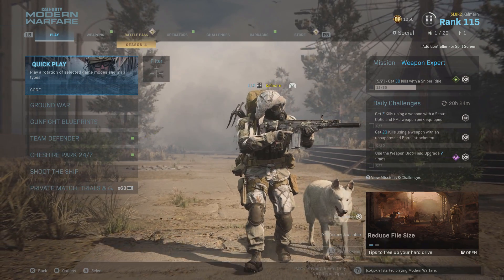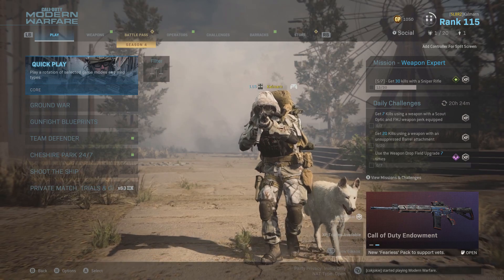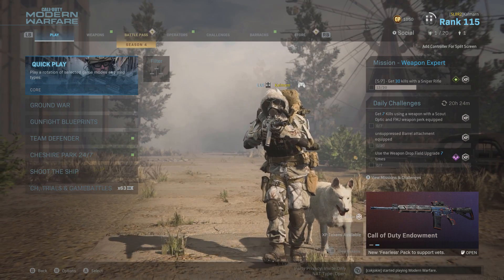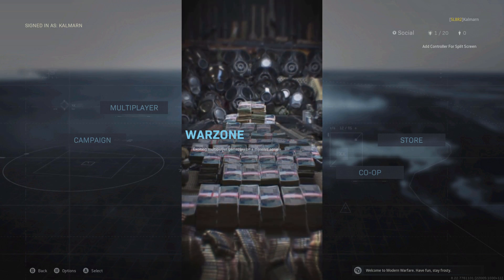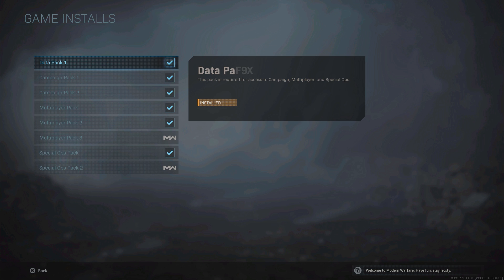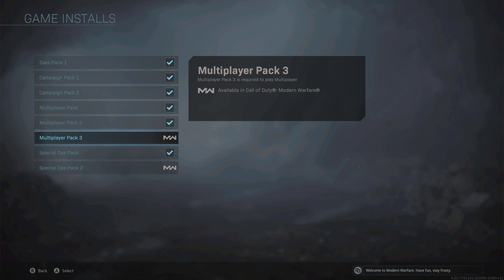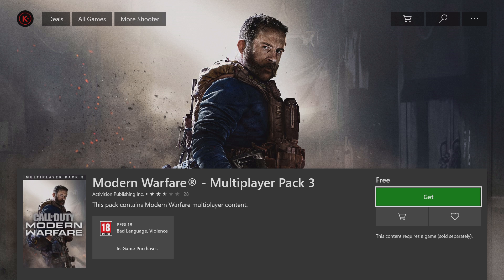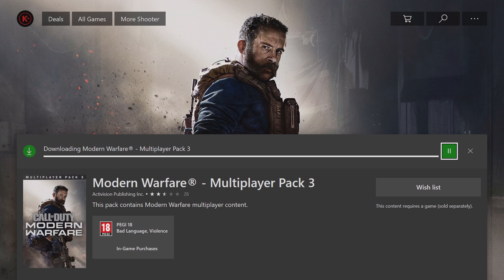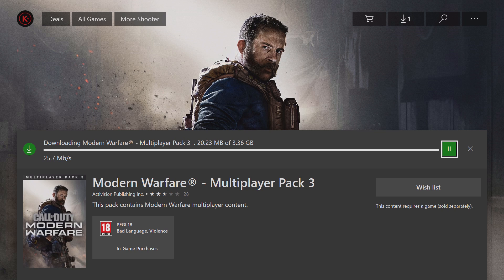However, if you want to play multiplayer, there is a second separate pack you need to download. Go into the game and on the main menu, if you go across to multiplayer it will say you need to install a pack. Click on that and on Xbox it will take you to the Microsoft Store where you can download the pack. Once that's done, you need to quit out of Modern Warfare back to your home screen and then load Modern Warfare back up for the update to take effect, and then you'll be able to get into multiplayer fully updated.